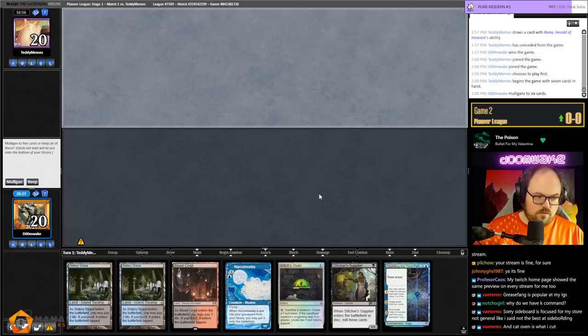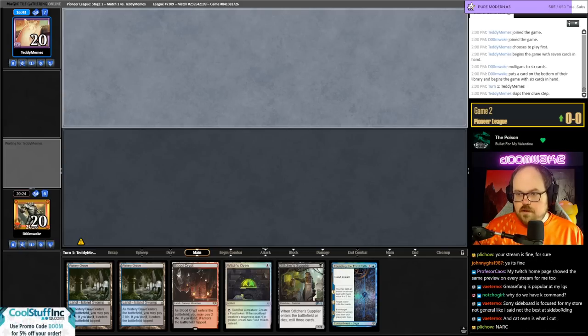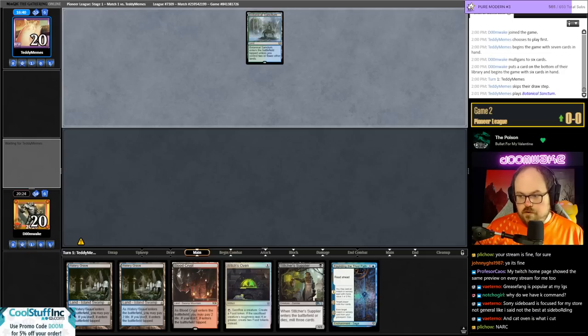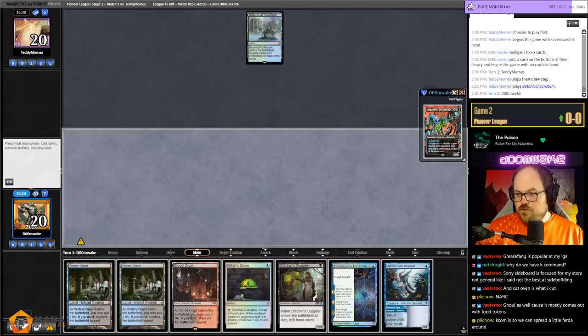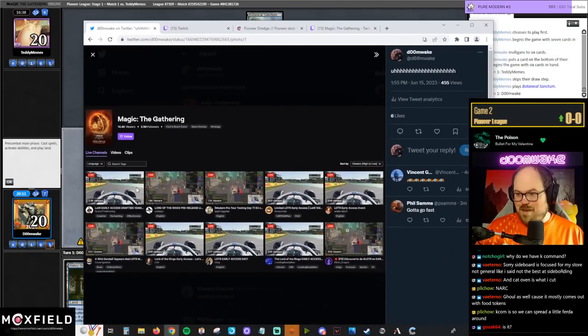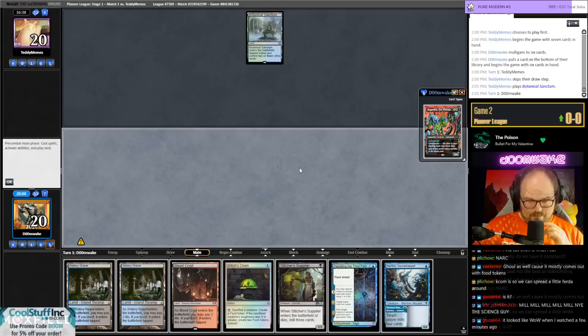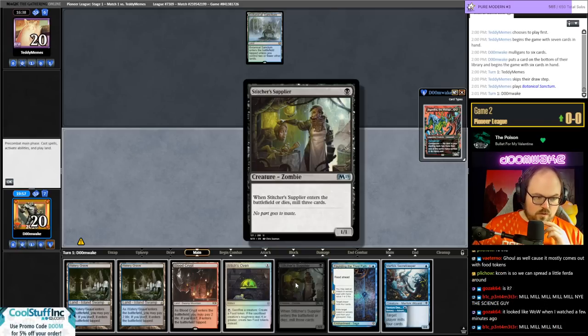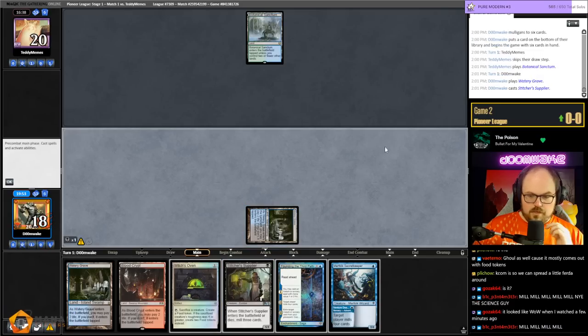The hand's not too bad — the sand is good, keep Narcomoeba. Why do we have Kolaghan's Command? It's for the Grindy matchups. I want to go back and see if the racing stuff is still up in the Twitch category. Now it's mostly gone — it's back to normal. I got a picture of it, look — that's what the Magic the Gathering category looked like for a second. So funny, gotta go fast.